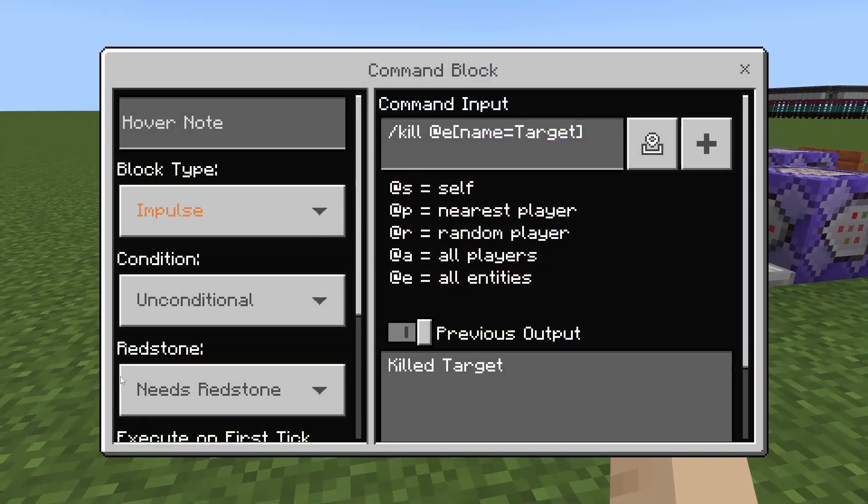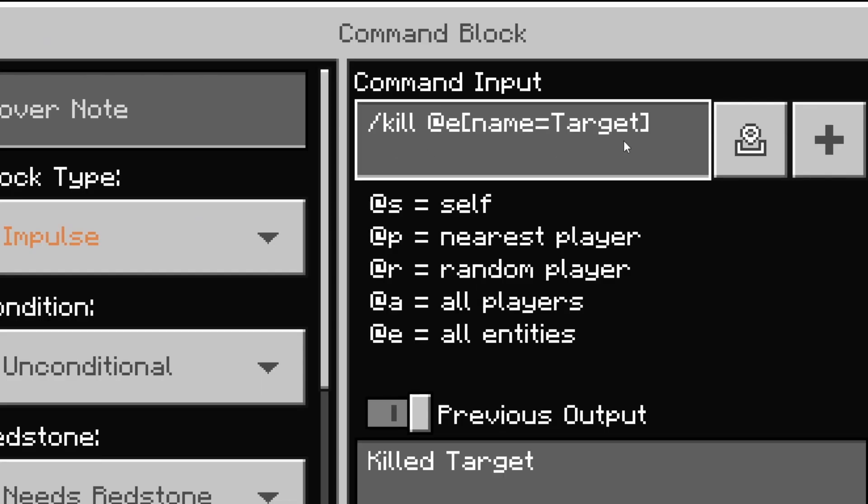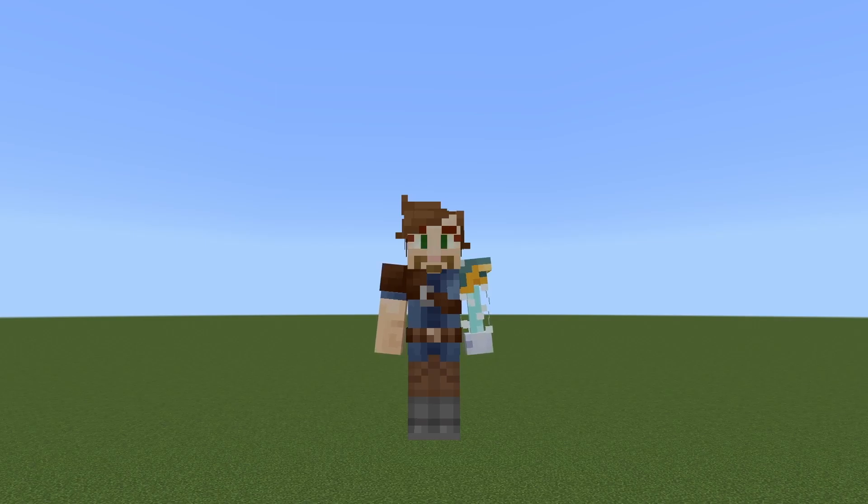Then another comparator leads into an impulse command block: slash kill @e name=target. That's going to kill the armor stand after the fire is summoned around it. If you haven't seen it yet, check out this video here with updated commands for the Magnet Trident, Omega Shield, and Sticky Grenades. This is Browncoat67 — I'll catch you next time.